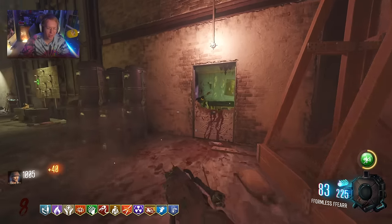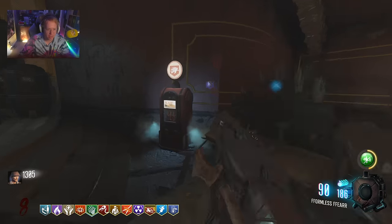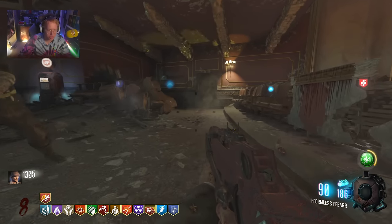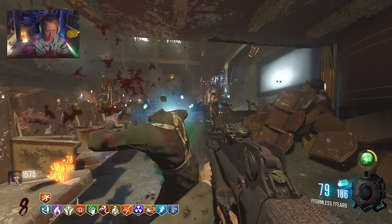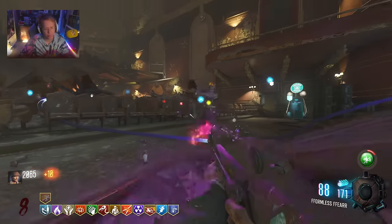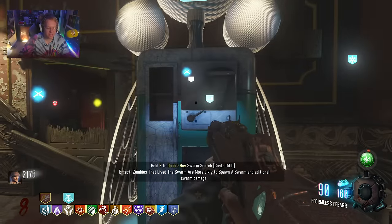I don't find Dying Wish that great on BO3 though — it was definitely better on BO4 when the game had no Jug. Also Blaze Phase, I'm going to instantly buy as well. This is just such a cracked perk — can charge further. If you've never seen this, it's from Black Ops 4. You literally just stand still and you get on fire. Wait, do I get double PAP from this? No double PAP. It's good I guess if you're camping, but that's about it.